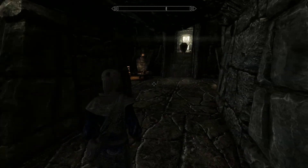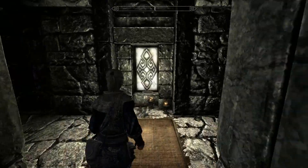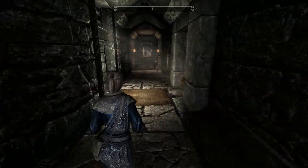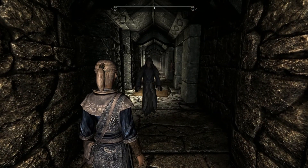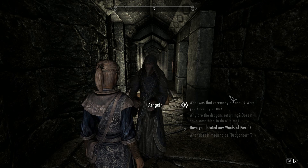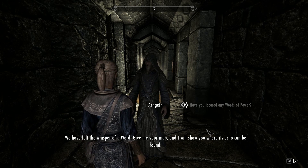Right, let's go and find Arngeir. I've got a memory of a sieve — I've been to a place where I forget where everything is. Oh there he is. Arngeir, not Angir. Anyway, have you located any words of power? We have felt the whisper of a word.